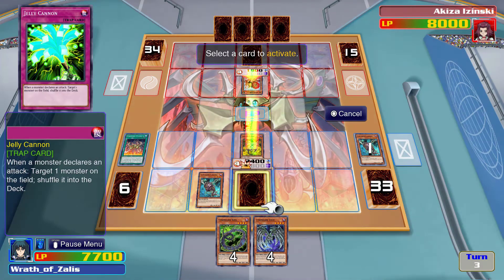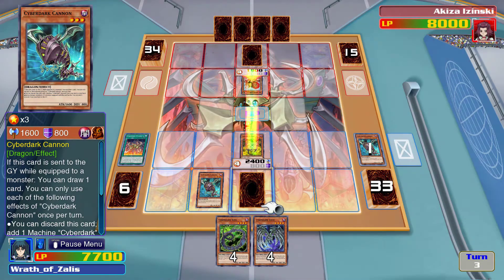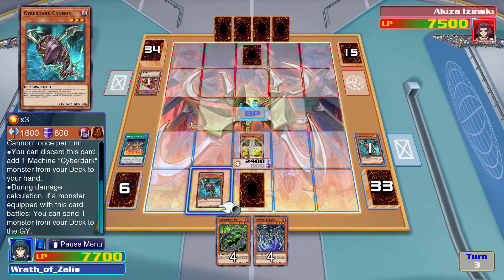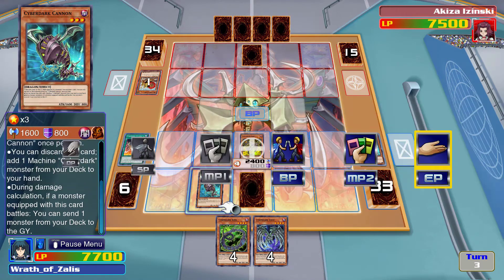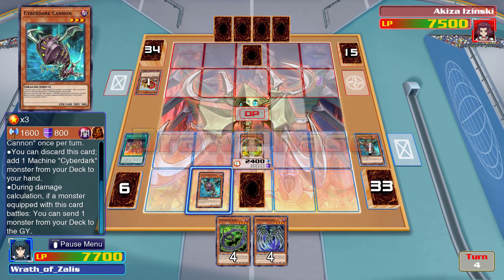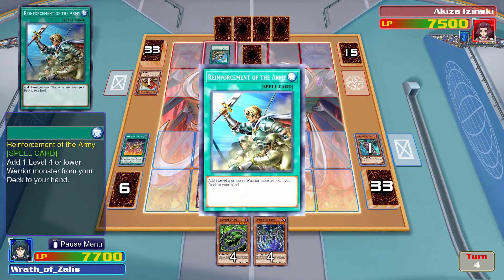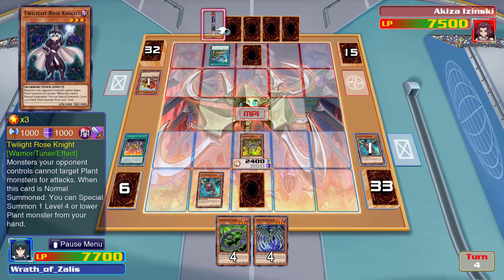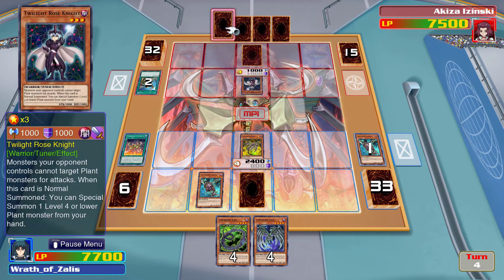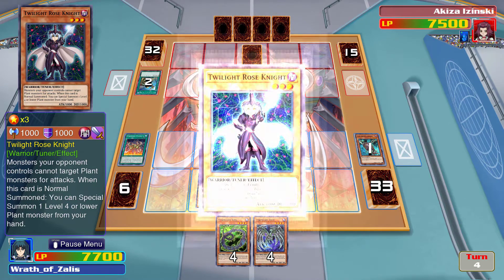What do you got for me, Akiza? Oh, that's cool. I should have done that — well, I guess it doesn't matter too much. I'm only missing Cyber Dark Claw, I think — the fifth one. So I need a spell or trap that works for that.